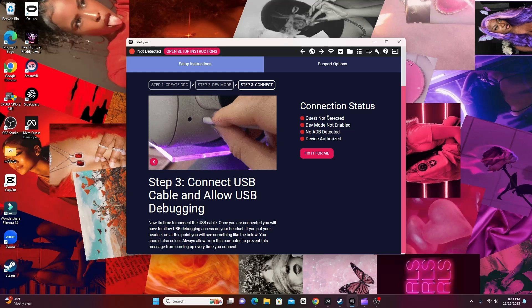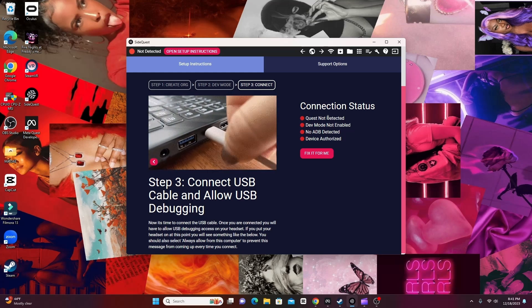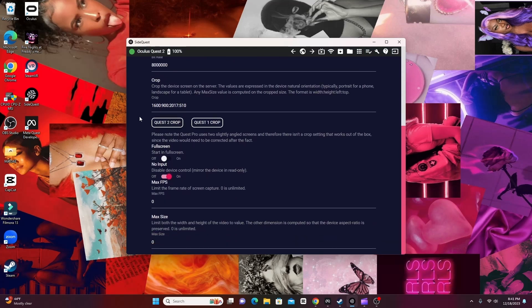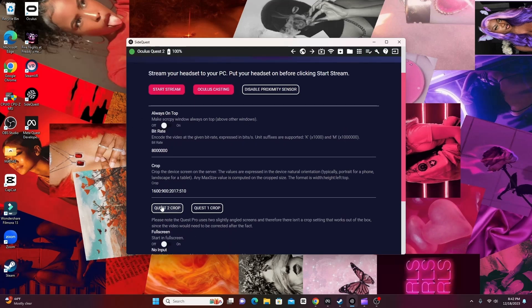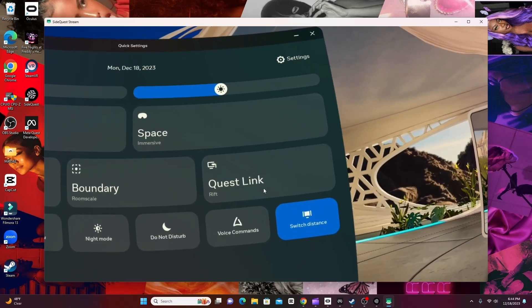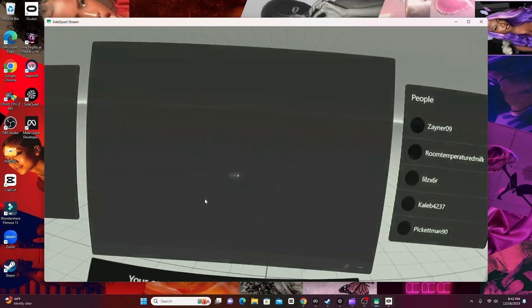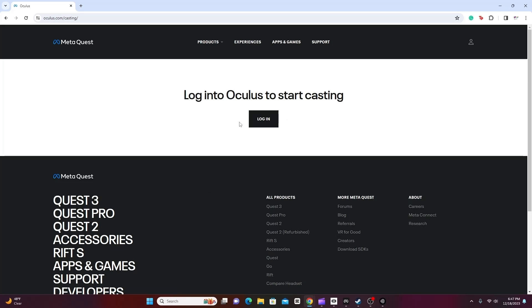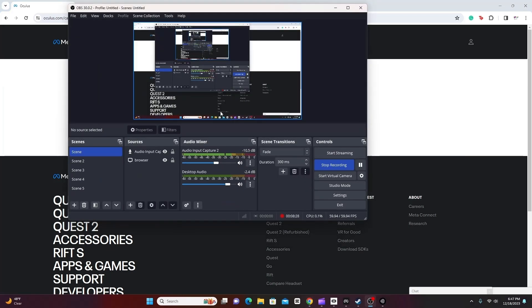Note that if you have a third-party cord that's not Oculus-approved, your connection may not be as good. Once you've confirmed your settings, make sure you have some sort of broadcasting software — I use OBS. Start the stream. You'll see a little box; click on Quest Link — it should say Rift or whatever your PC is — and it'll take you to your virtual desktop. An alternative is oculus.com/casting, but it was buggy and glitchy for me. SideQuest worked a lot smoother.